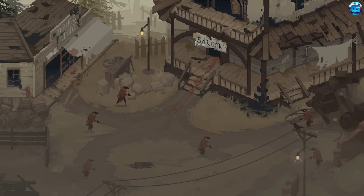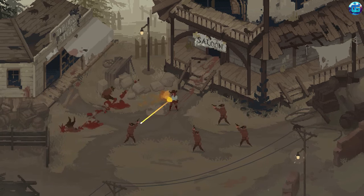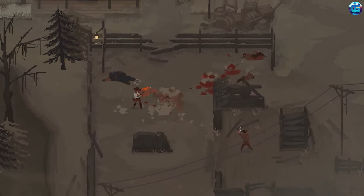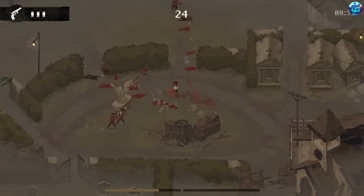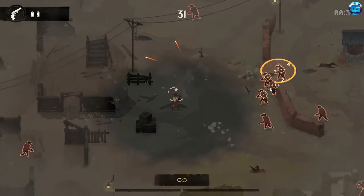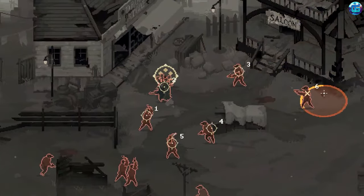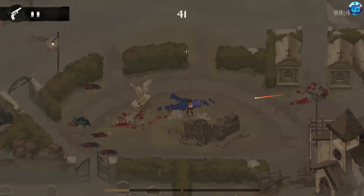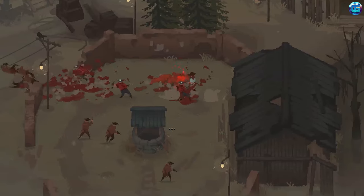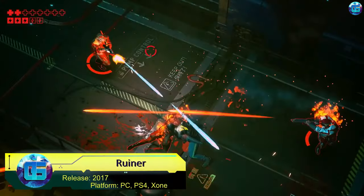Twin-stick is a subgenre of shooters for PC and consoles where the entire gameplay revolves around systematically destroying various targets within a level using two analog sticks or a mouse. One stick or mouse movement is used for character movement while the other is for shooting or interacting with the environment. Despite declining in popularity when 3D games became the norm, this once-forgotten genre has experienced a significant resurgence thanks to the booming indie game industry.